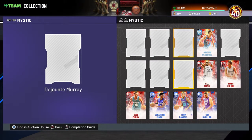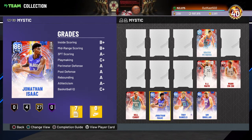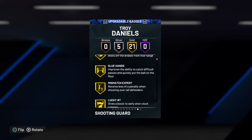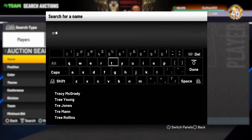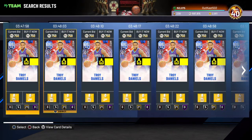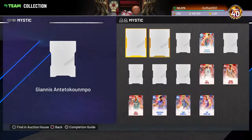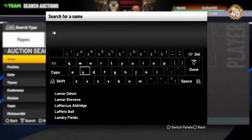Next is Troy Daniels. I pulled him in an actual pack and in a reward pack. Troy Daniels is insane — it just depends on how much he actually costs. He's 750 MT as well. With those two cards alone they are insane, so W for Sim Bowler and W for Troy Daniels.